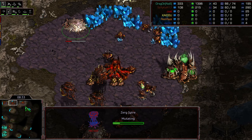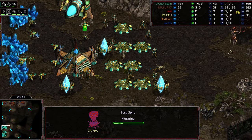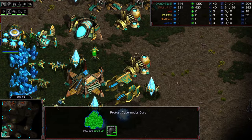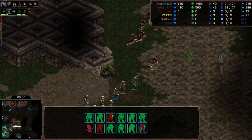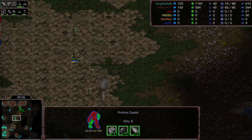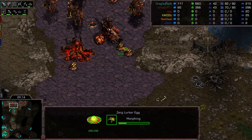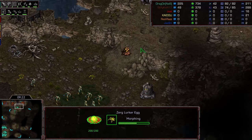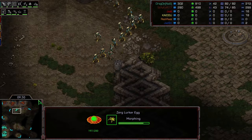I think this is going to be an attempt at a lurker contain with a potential spire follow-up. The spire is being built at the natural expansion. This is a portion of the game where Striker will look for opportunities to use Zerg's strong ability to tech switch and punish his opponents. Dragon in the meantime has a myriad of Zealots on his front door, four gateways in the background, weapons one, double Forge, and Templar Archives working. Using lurker eggs to blockade the natural expansion, and an additional lurker egg to block the ramp up to the 12 o'clock location — clever play from Striker to buy himself some time.